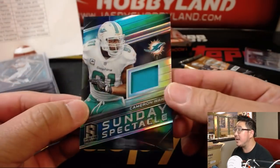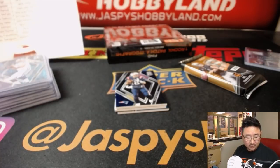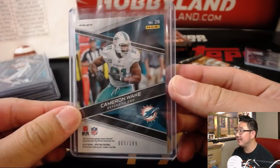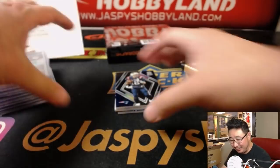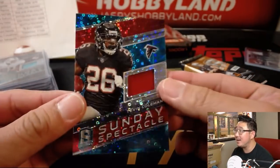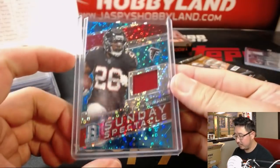005 out of 199, Sunday Spectacle, Cameron Wake. Out of 199, Dolphins — those go to Ed Ram. We've got Tevin Coleman, 73 out of 99, Sunday Spectacle Relic, Falcons — that'll be for David Ngo.